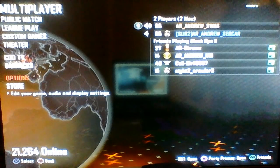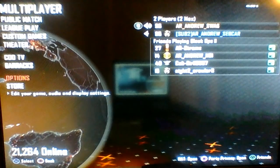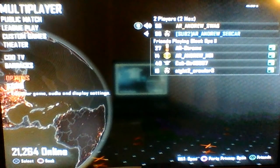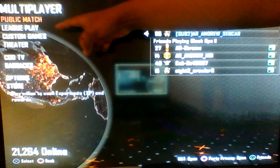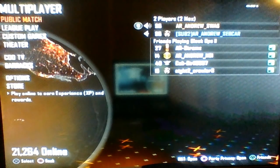Basically, all you need is another person to set up a party. Hover over Public Match — just hover over Public Match like that. As you can see right there, you gotta hover over Public Match just like that.